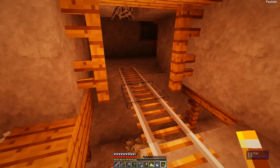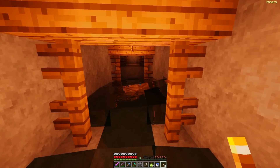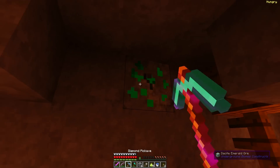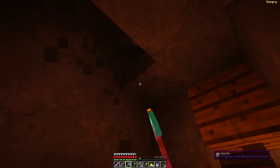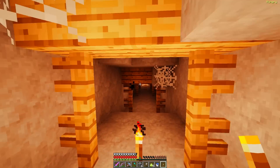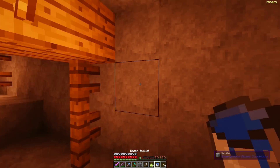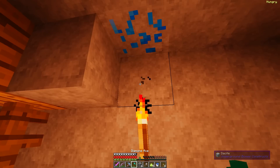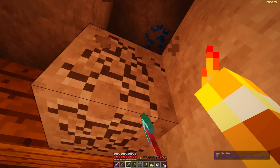Nothing there. Nothing really here either that I can see. Oh yes — more emerald! Now wait, I'm gonna start digging around these emeralds because there were three in that little pocket. They don't spawn in pockets either, which is kind of weird that we found three in such close quarters. I'm gonna make some more torches. Oh, I have eight more torches — never mind. I thought I was out, but I guess I had some and they stacked as soon as I placed one.